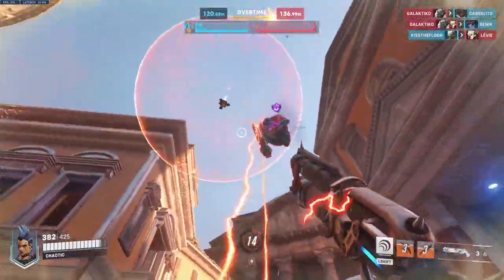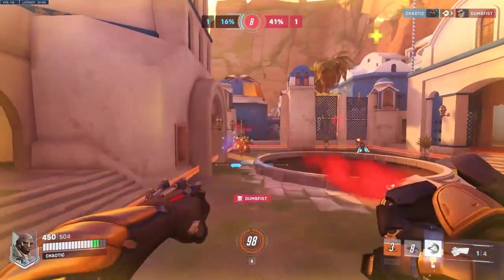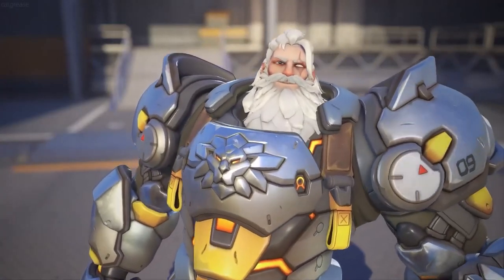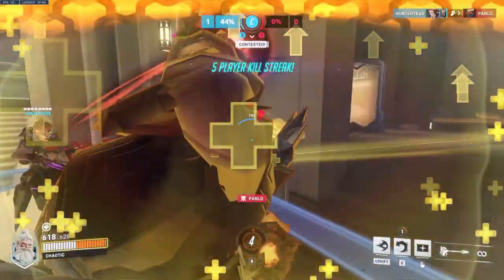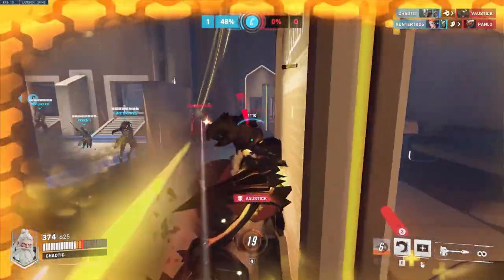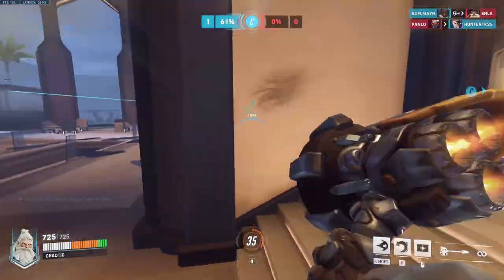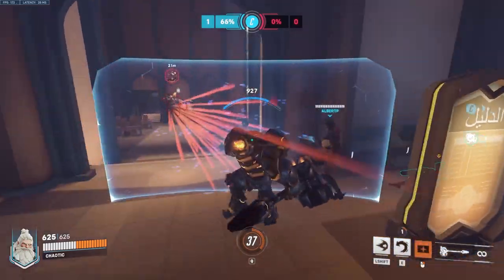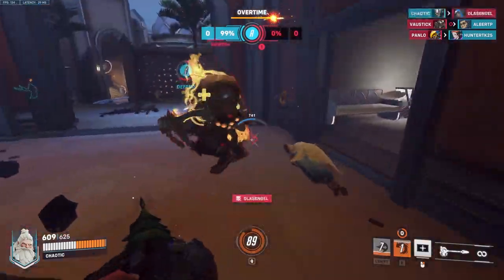Now let's look at tanks. Tanks in Overwatch 2 have an even greater role to play now that there's only one of you, so understanding where you need to be to defend your teammates is crucial. Newcomers can rarely go wrong with Overwatch's resident classic tank, Reinhardt — your typical no-nonsense, hammer-swinging, shield-wielding protector of the innocent. He has a shield, which has become something of a rarity in Overwatch 2. His barrier field covers a huge area, allowing your teammates to hide behind you while they deal damage, making him ideal when you're looking to advance as a single unit.